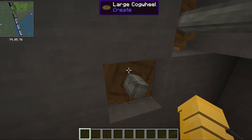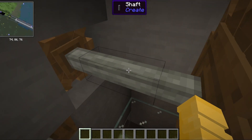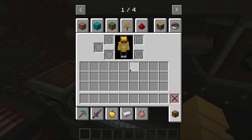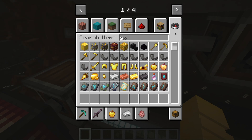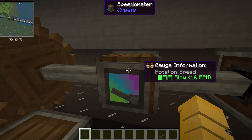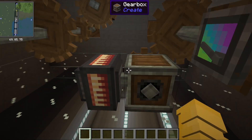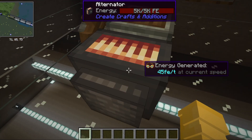You can see these ones are going really slowly, this one is a bit faster, this one is even faster, and this one is pretty fast. If I get my engineer goggles to see behind the scenes, you can see we're generating 16 rotations per minute. These combined make 32 rotations per minute, powering this gearbox at 32 RPM, which powers this alternator.